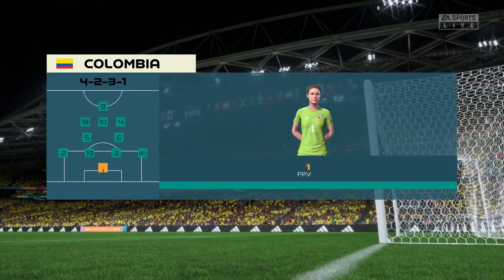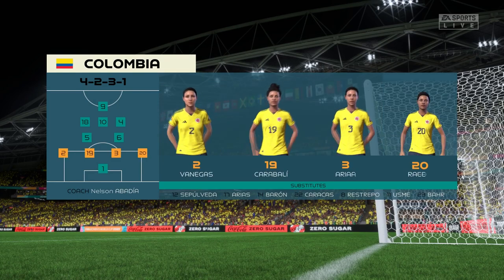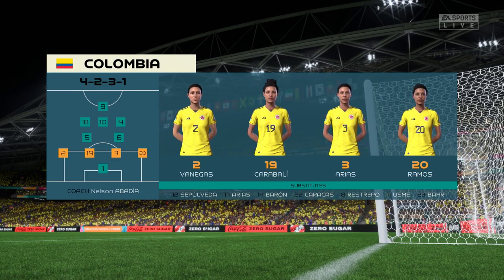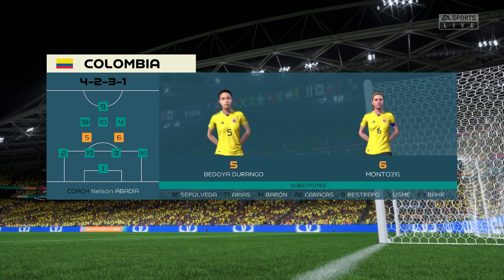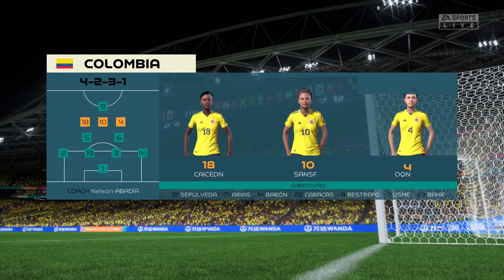Here's how Colombia will begin the game. They're starting with an attacking 4-5-1 formation with three players in advance of two holding midfielders. But it's important that the wide players come infield to join the centre forward at the right time.